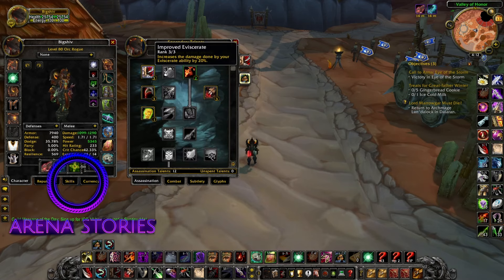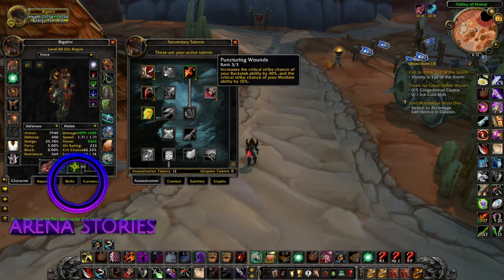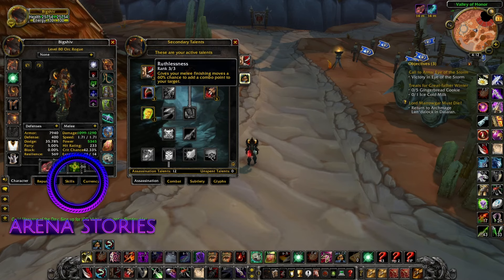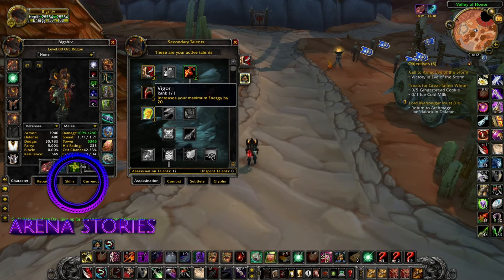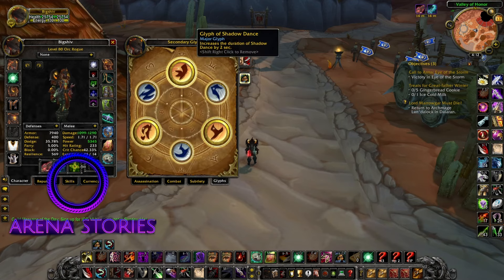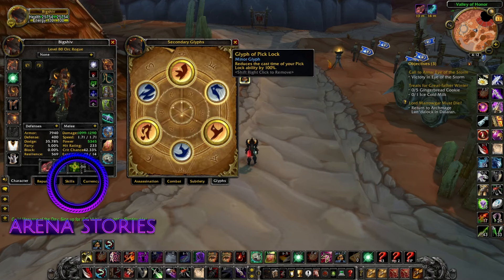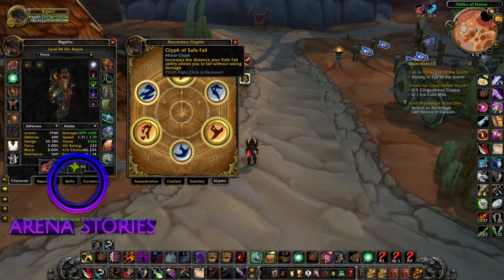Next up is our Assassination tree: Improved Eviscerate, rank 3. Malice, two out of five. Puncturing Wounds, rank 3. Ruthlessness, rank 3. And finally Vigor, one out of one for the extra energy. Shadow Dance, Preparation, and Vanish — these are the main cooldowns you want.